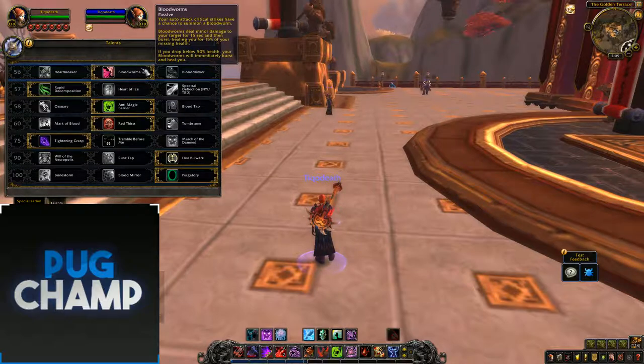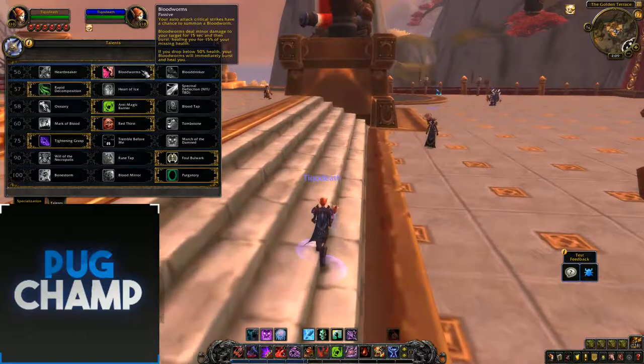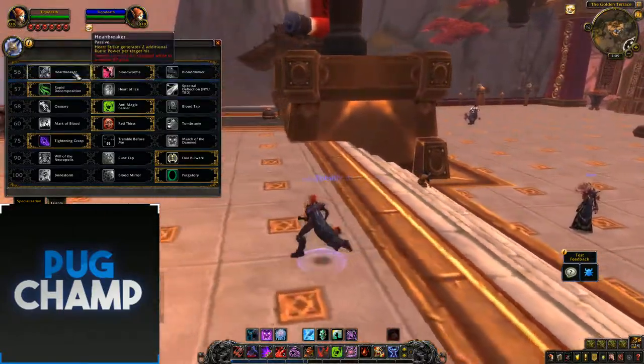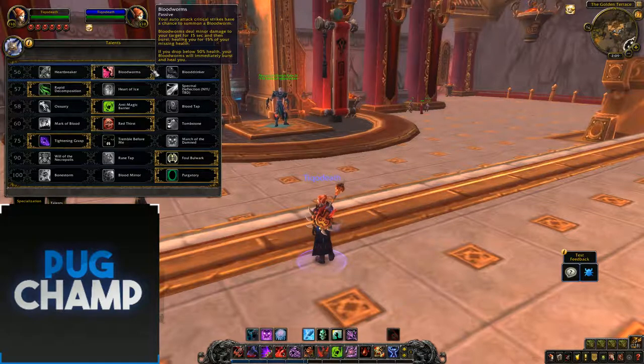It just allows you that safety barrier. It's kind of like a Nova Purgatory due to the fact that once you drop below 50% health they're just going to burst heal you. So it's really, really good and I think Blood Worms is just OP. I'm pretty sure they'll nerf that, but for the time being Blood Worms is definitely better than Heartbreaker and Blood Drinker — you're going to get way more damage and way more healing out of it.